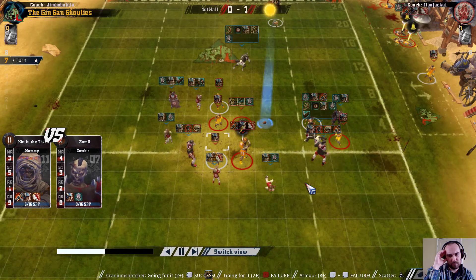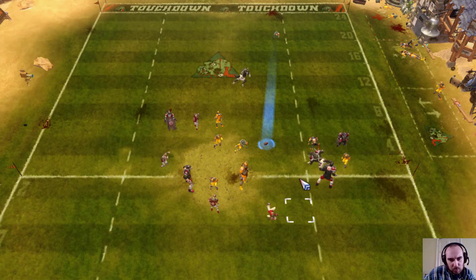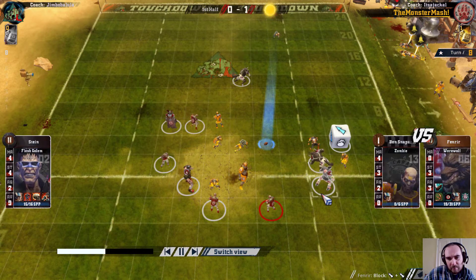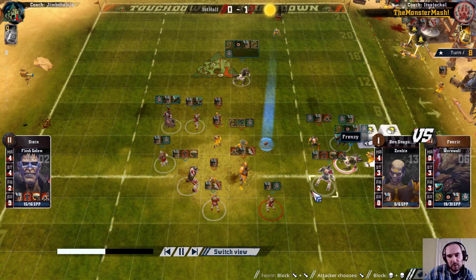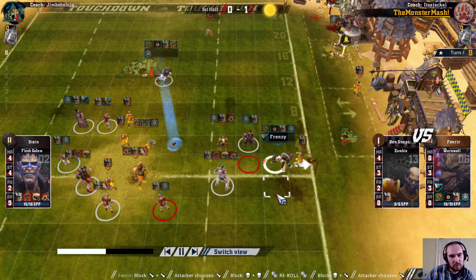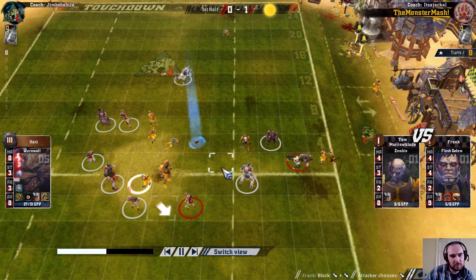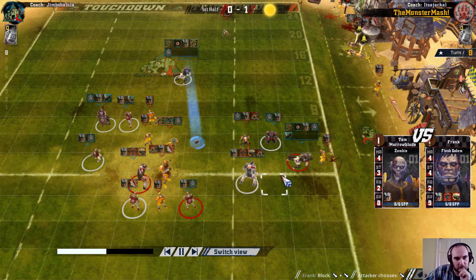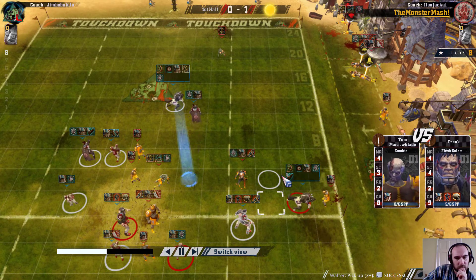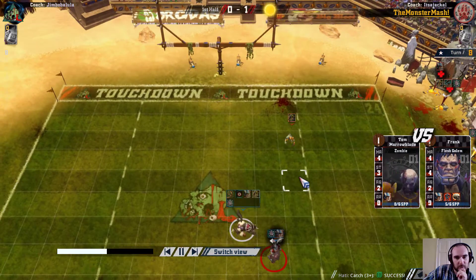Move the ball forwards there but failed to go for it. Not really sure where the Ghoul's going - just keep it safe in there. Double skulls - that's the last reroll done. We could do a Wight handoff to the Werewolf for a touchdown - three-plus, three-plus to score at this point. And makes that catch - that is 2-0 at half time.